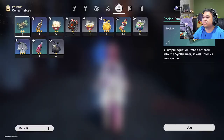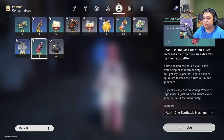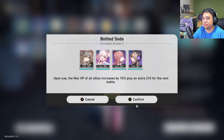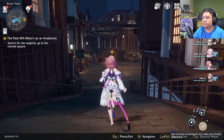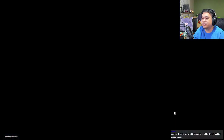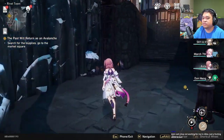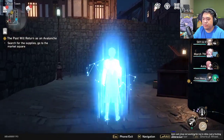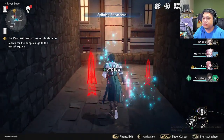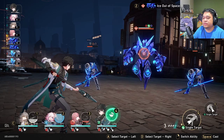All right, next one. So for the next one we'll have to use those items — heal up, use those items, and then we're gonna switch out Herta with Donghang. All right, we should be good here. I'll buff with Donghang and then charge with Asta. There we go. All right, then use his burst.